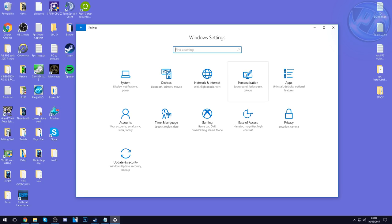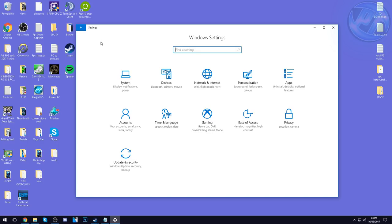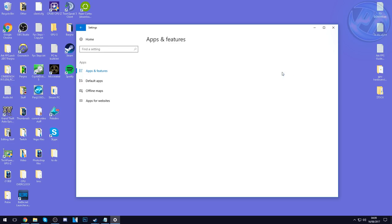In Power and Sleep options, set those to whatever you prefer — I personally have them both set to Never. Once done turning off those options, go back to the home button, skip Devices and Network and Internet, and go into the Personalization tab. Inside here I recommend setting your background to a solid color rather than a picture — this ensures a much more snappy Windows experience. When you add up little increases like this they do make a big difference.